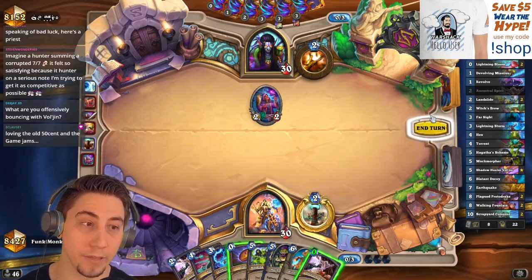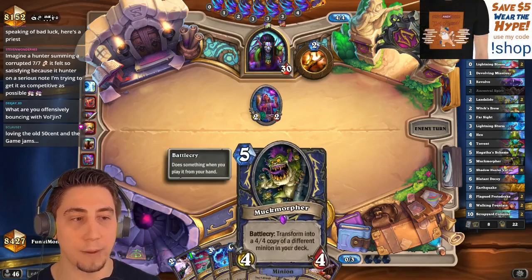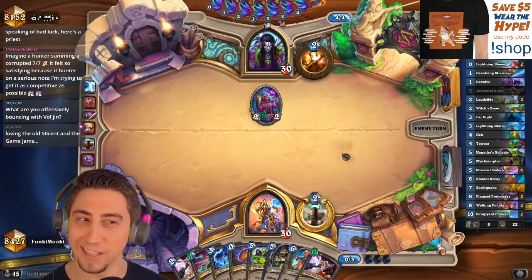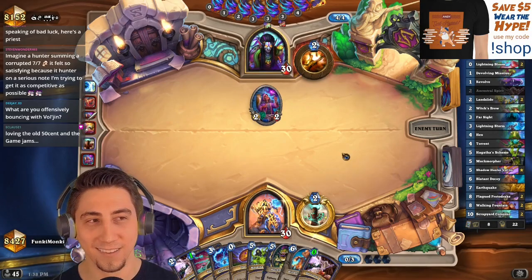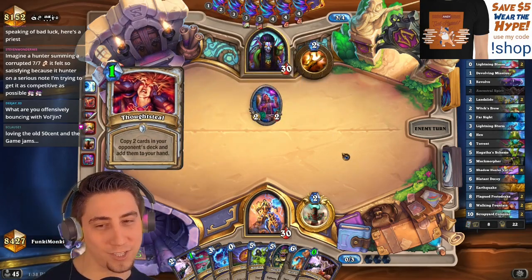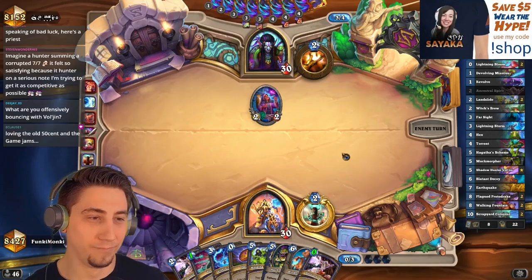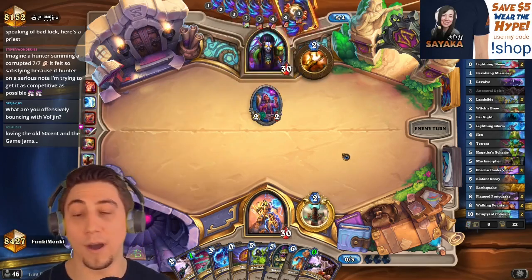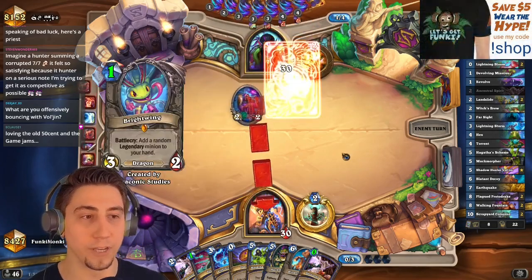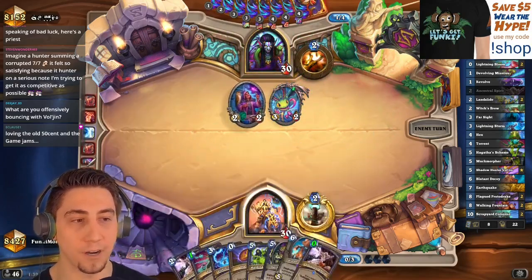Oh hello! So next turn we coin out a Muck Morpher — if it's like a Scrapyard Colossus, we just instantly Ancestral it. Hold on, maybe our luck is turning around! What are you offensively bouncing with Vol'jin? Like one of our totems to get a Scrapyard in hand or something. Otherwise you can do it to your opponent's minion to get rid of a big taunt.